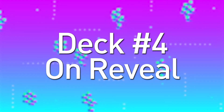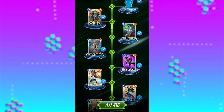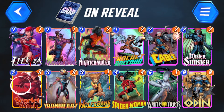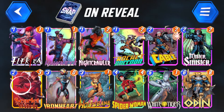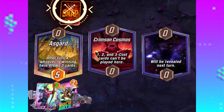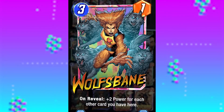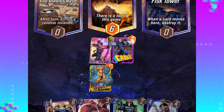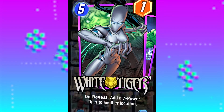Number 4: On Reveal Deck. Our first deck features cards from pool 1, so we're assuming you've played enough to reach at least collection level 18. This deck leans heavily on the On Reveal mechanic, which lets you react quickly to locations and your opponent. Rocket Raccoon powers up if you correctly guess where your opponent is going to play, while Ironheart randomly buffs 3 of your cards in the mid game. When a location is nearly full, you can throw down a Wolfsbane for an extra 2 power per card.